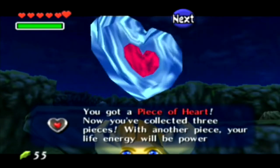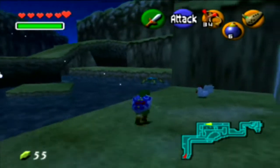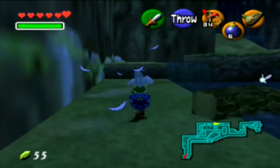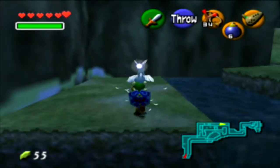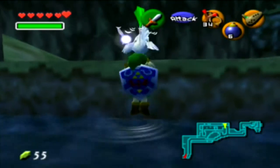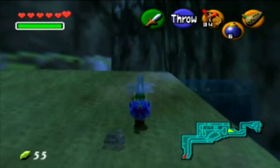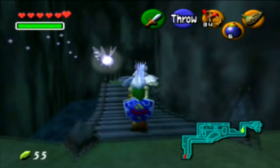You're not supposed to get this heart piece until you have the boomerang, I think. But if you let go of the Cucco right before you get to the ledge, you can actually grab it. There's another heart piece that you're supposed to get with the boomerang, but you can get it with the Cucco — you just have to time when you throw it. The Cucco will run from you if you don't pick it up in time.